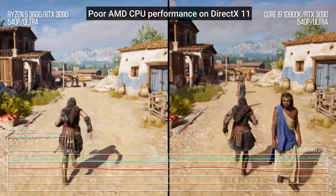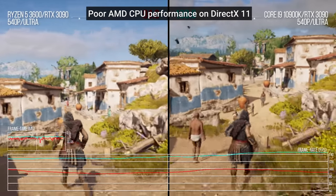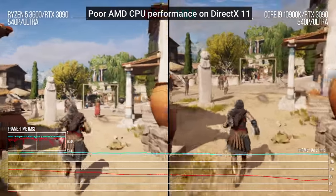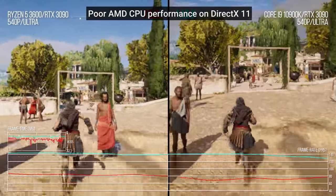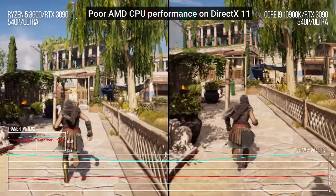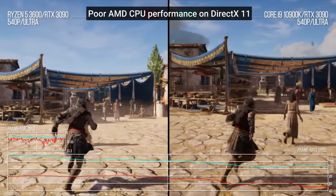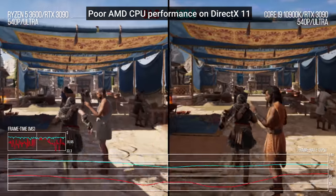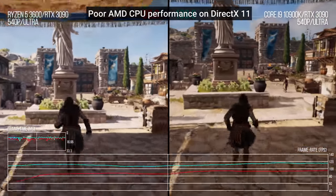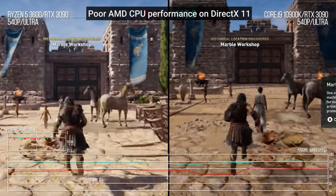DirectX 11 doesn't provide as much granular control and instead takes care of more tasks automatically. That's important because PCs can have such a wide range of hardware, but it isn't always a good thing. More specifically, DirectX 11 by default uses only one thread for rendering, meaning that games that get a DirectX 11 PC port often have poorer CPU performance — especially on AMD, with its DirectX 11 driver being slower on the CPU. Using DirectX 12 for PC ports could solve this issue, but because of all the different hardware configurations possible on a PC, that would necessitate a great deal of coding maintenance from the developer.